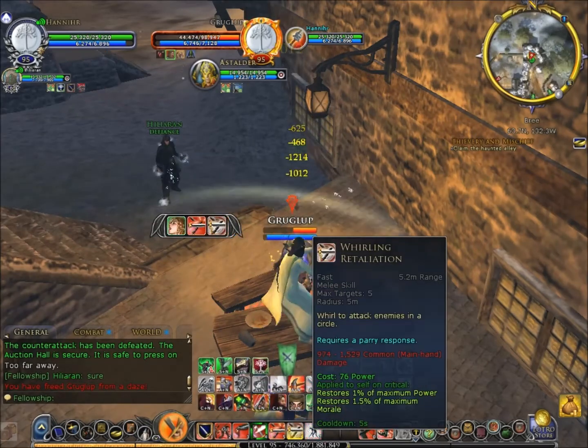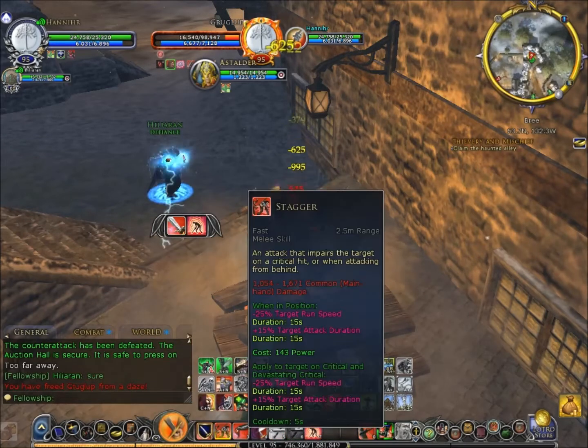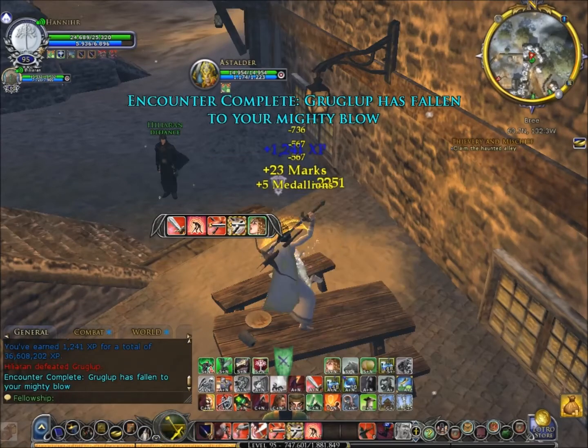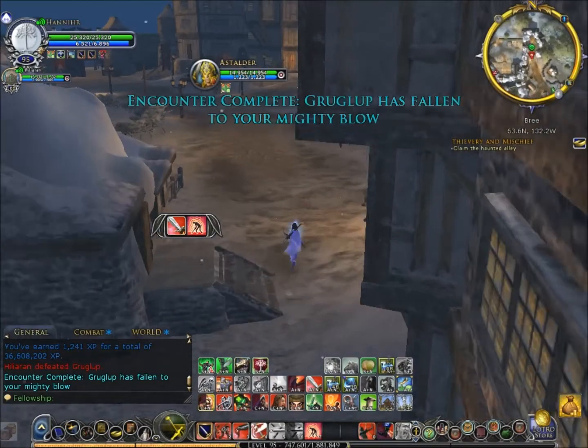After killing this little dude here, you get these banners which, when you click on them, cause this circle of light around you. This can cause a damage debuff on the mob, or it can increase your hope, or it can do lots of different things depending on the one you get.